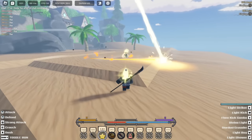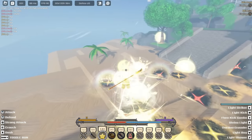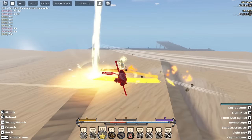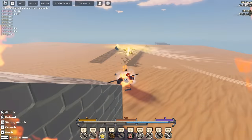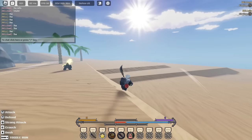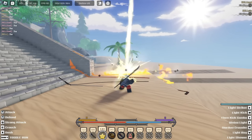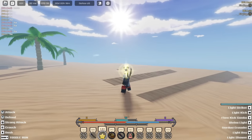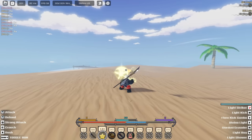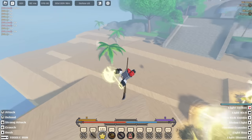The next move is called Light Ray. You can compare Light Ray with Light Striker. The last move is called Light Shower — evading Light Shower, and I'm missing nearly all the shots.